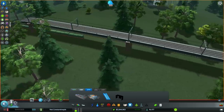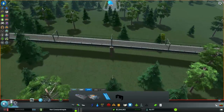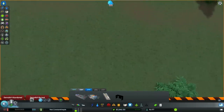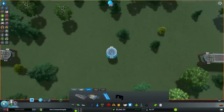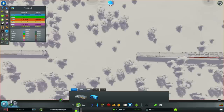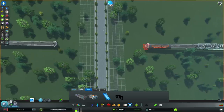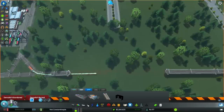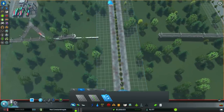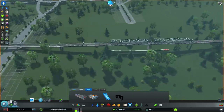Oh shoot, there are pillars for the raised rail right where the road is going to be. We're going to have to move these pillars, and the way you move the pillars is you destroy that part of the rail and connect it up differently — try to keep it in a straight line though. So we'll destroy the rail, build the roads, and then put the rail across it. There we go, and then the same thing over here. Easy peasy.